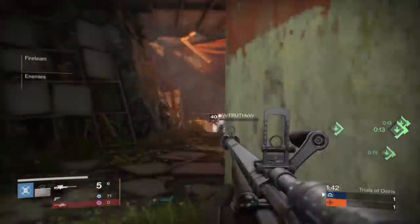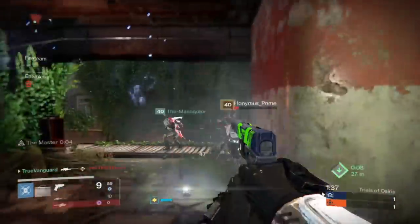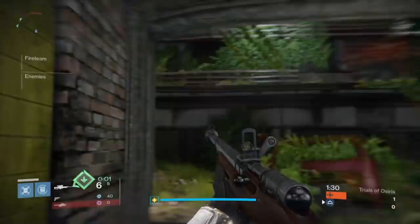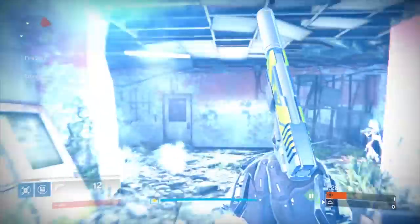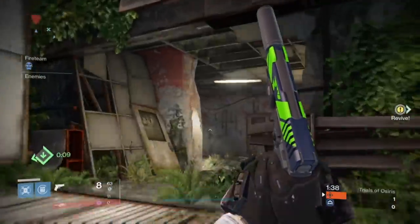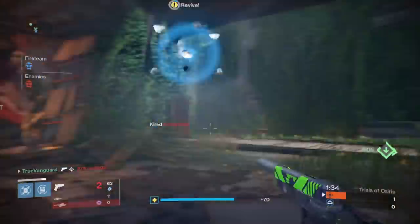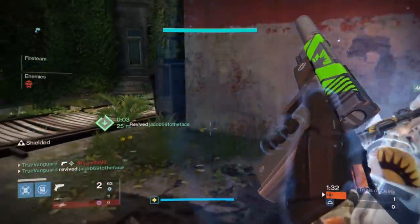One of those runs was with KJ, Hobie, and the Manigator. The other three were carries, and in two of those carries I was playing with Holtzman from Planet Destiny, who was also using this very combination. We carried two people to the Lighthouse completely flawless with both of us using the No Land Beyond sidearm combination. So how can you make this work for you? That's the question we're addressing.